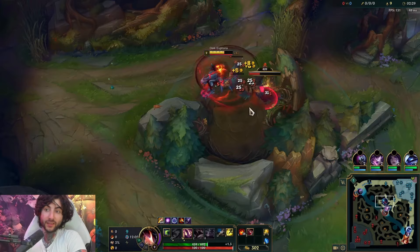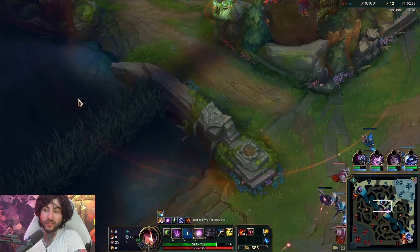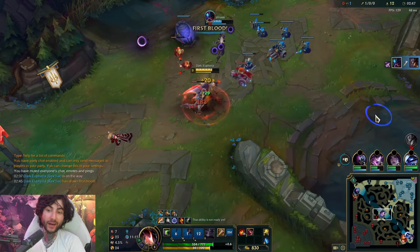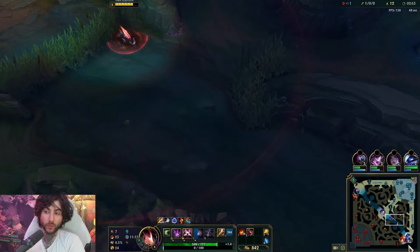I find it very important to gank bot lane. Rek'Sai level 3 gank is always a standard one if I want to go for it. It's looking like TF didn't ward yet, so I'm pretty happy. We're going to start with E, flash, go on him with the knockup, chasing down, auto and space. I'm on top of him, I'm right-clicking him, I'm ready to knock him up. If he flashes, I'm also ready for that. I just flashed so Kindred knows where I'm going.